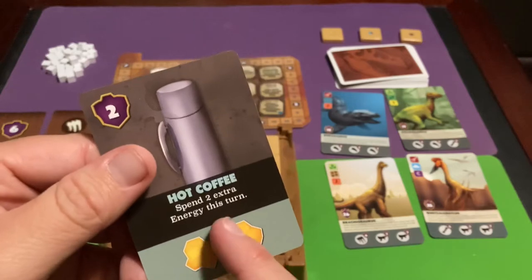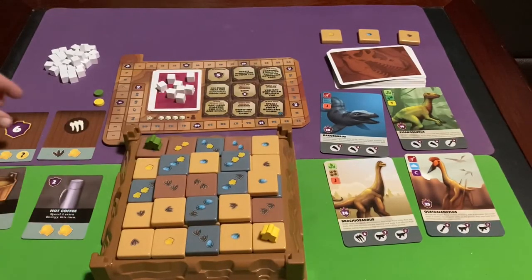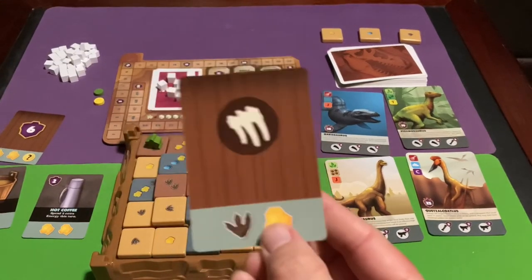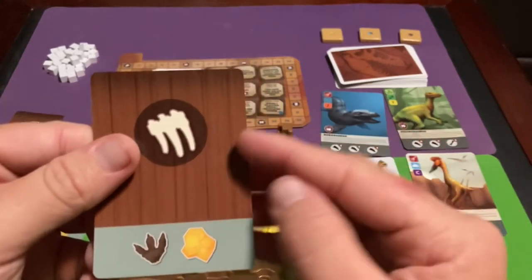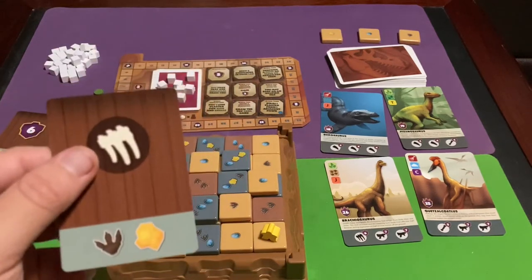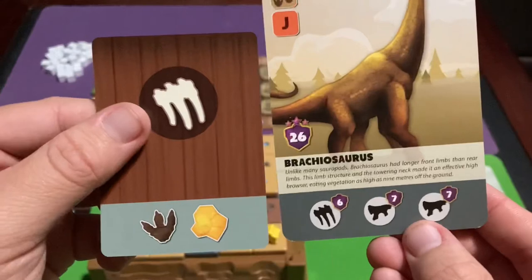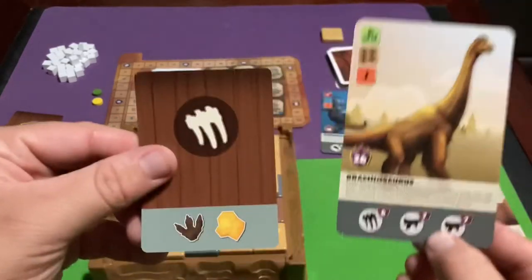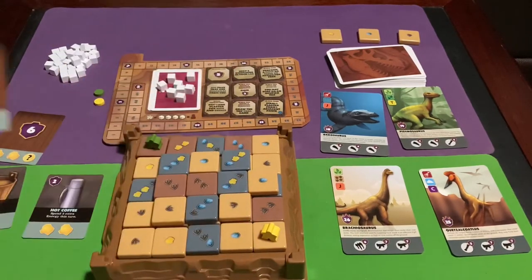For example, the Hot Coffee tool lets you spend two extra energy that turn. Supplies can give you straight victory points when acquired, and some also give you fossils. For instance, if you buy a card by spending one amber and one fossil, you get a fossil — like a rib bone — which you can then use to help complete a dinosaur like the Brachiosaurus if it matches the required bone.